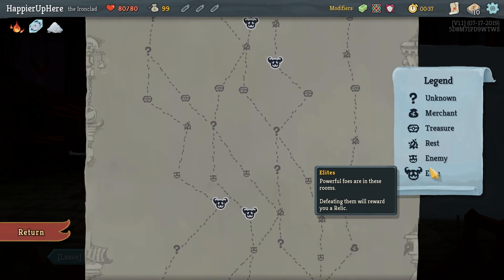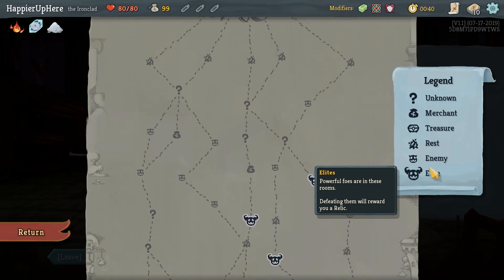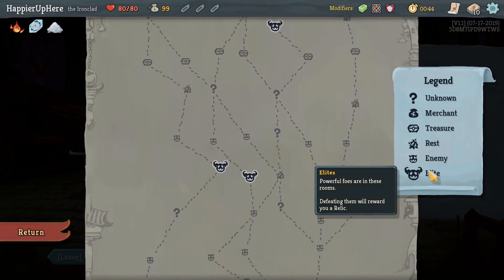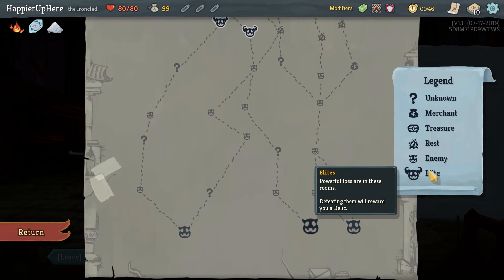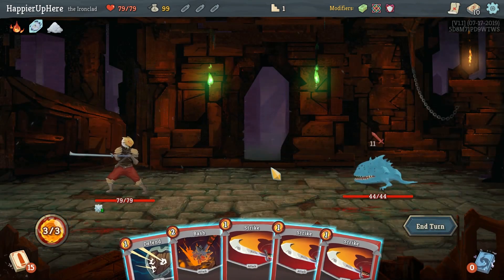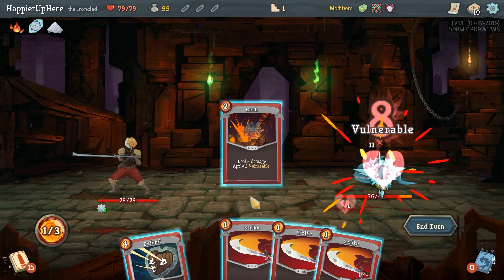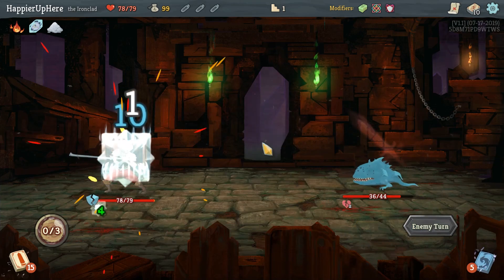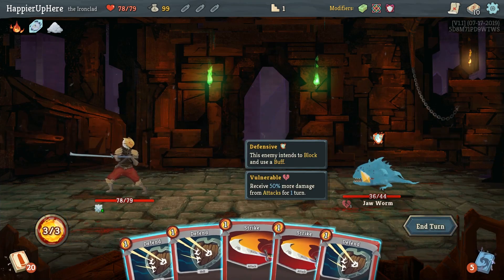There's only one two-elite path so we have to hit these two elites - there's no other path that hits two of them. We'll go this way; that gives us an early Crush mark at least. With Plated Armor we should be almost fully defended every turn, and then we heal back ten HP.